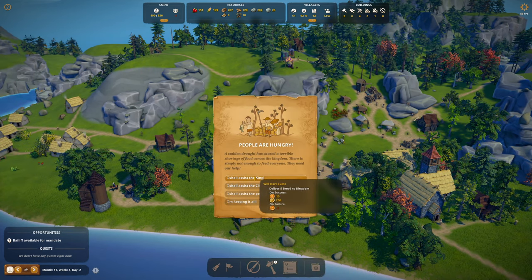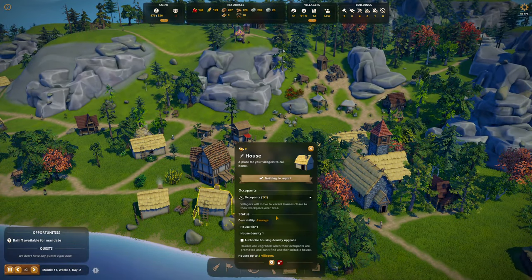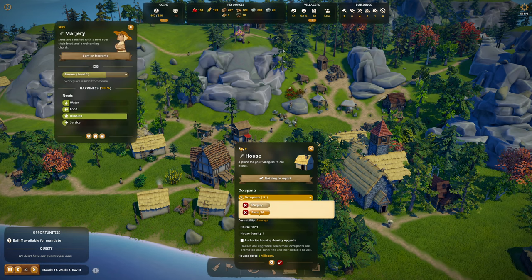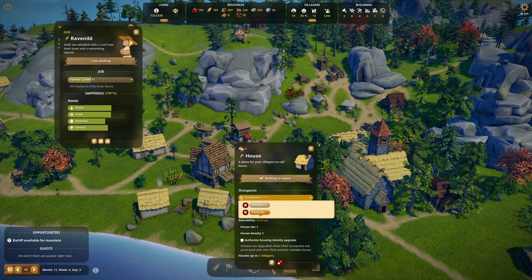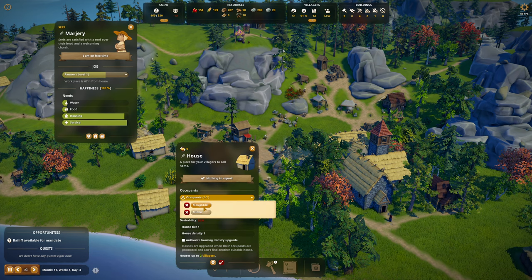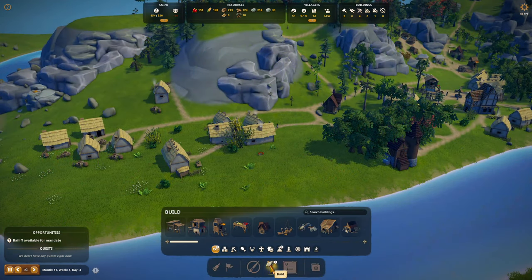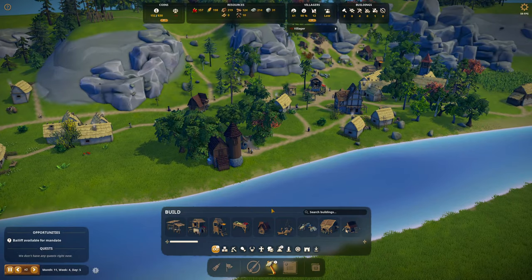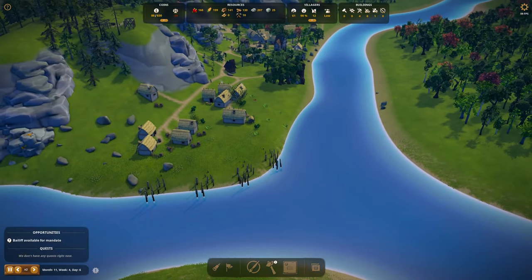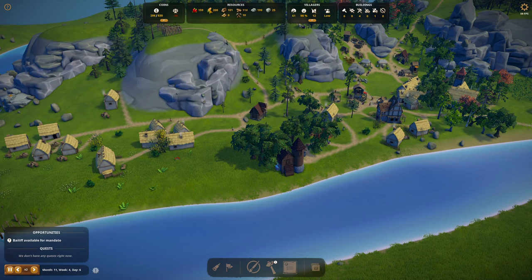I'm going to do some more promotions. The horseman wants bread — go, see ya. If we do promotions here, these two occupants are Marjorie and Ravenild, both corn farmers. There's also another farmer, and then Minna is a forager. I thought I was going to do fish and then got distracted. Four fishing huts — perfect!